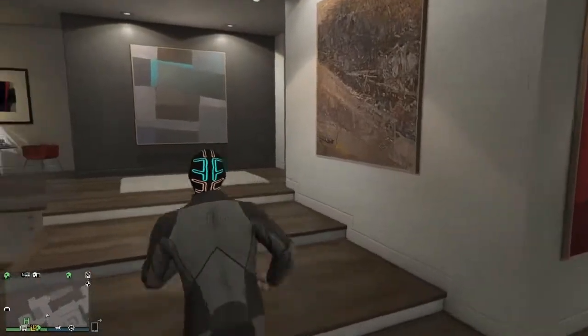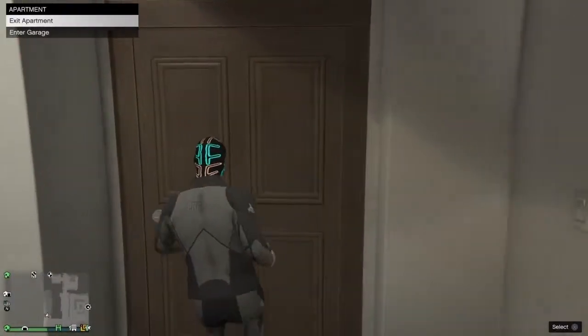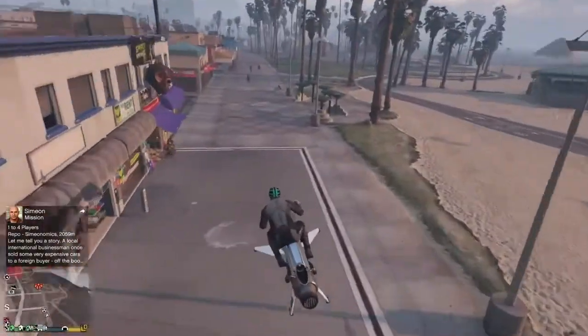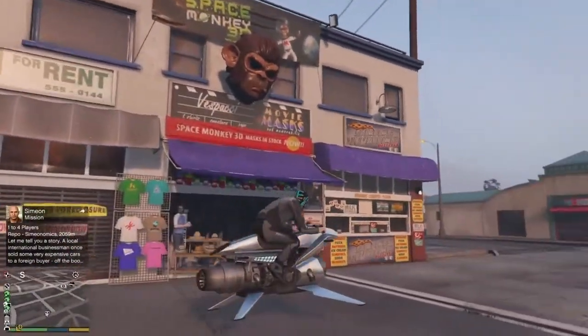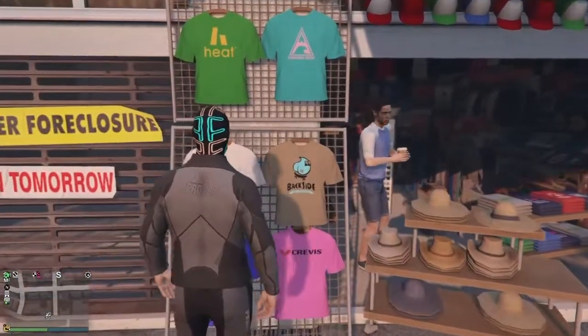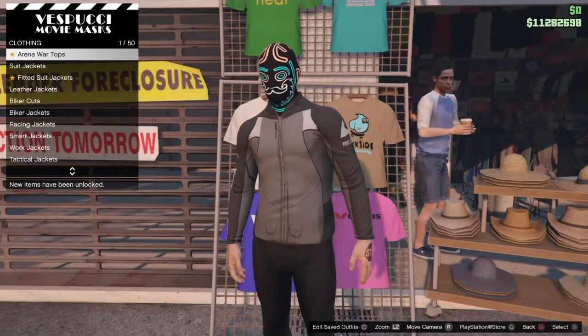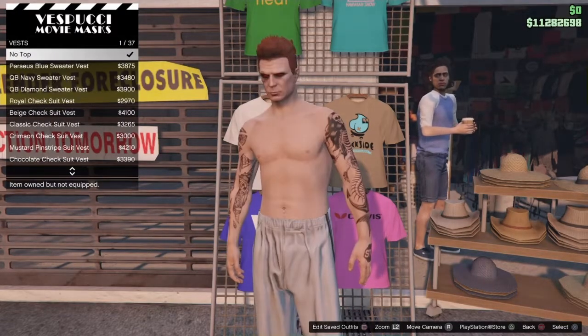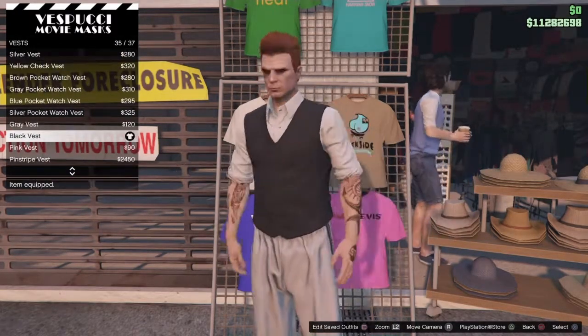Once it merges, you're going to want to go to the Mask Shop. Once you arrive at the Mask Shop, come over to Tops, go to Vest, and buy the Black Vest.